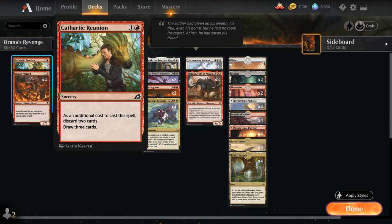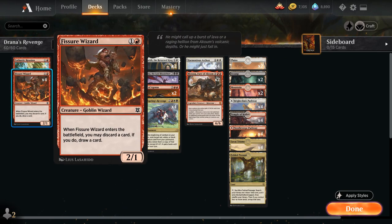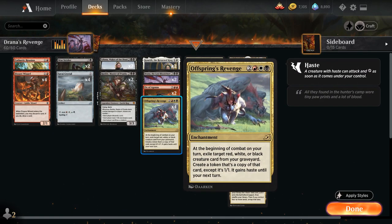At 2 mana we need some discard effects to help us get rid of expensive creatures in our hands so we can reanimate them from the graveyard. We've got the full playset of Cathartic Reunion — discard two cards as an additional cost and then draw three. We also have the full playset of Fissure Wizard from Zendikar Rising, a 2-mana 2-1 that when it enters the battlefield gives us the option to discard a card and draw a card — a discard outlet that's also a creature we can potentially reanimate with Dryana or Offspring's Revenge.